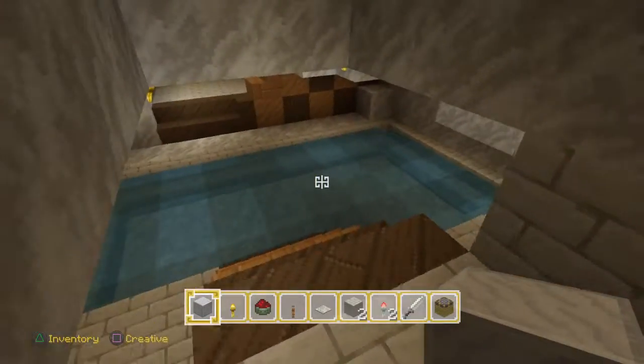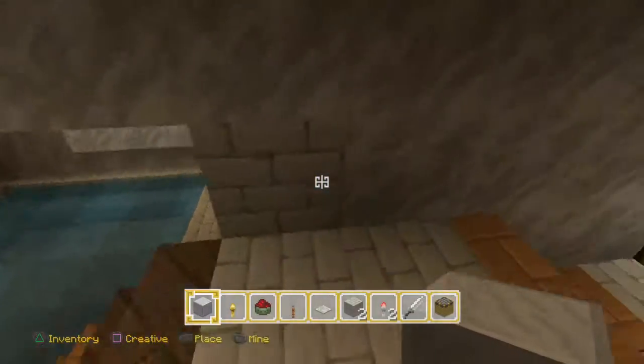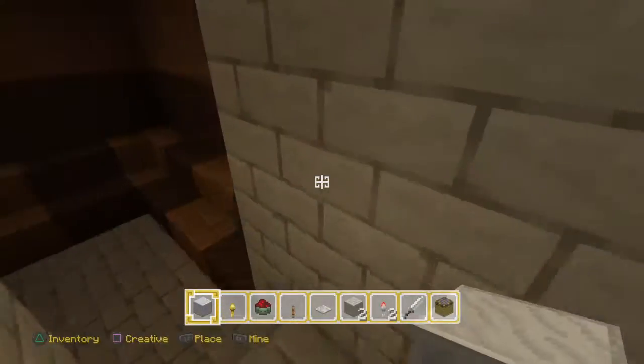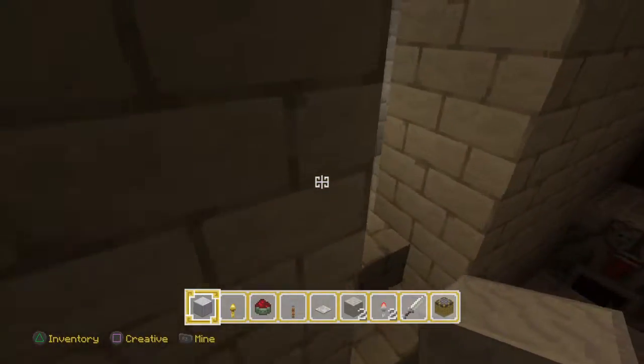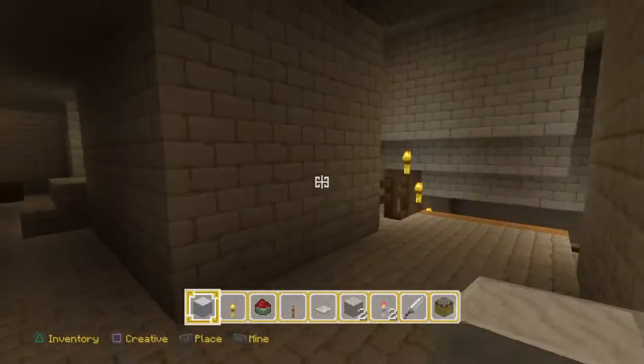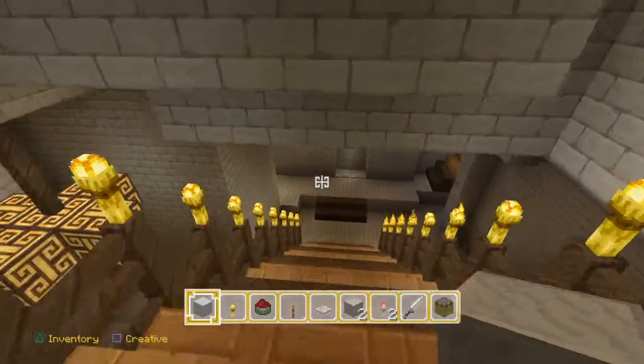I am now heading into the royal bathroom. That's the royal bathroom, and this is the royal sauna. The children's room is designed to let people in and out, and so people walk in and out.